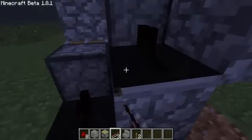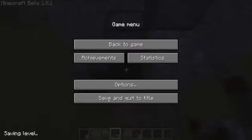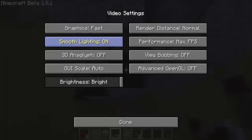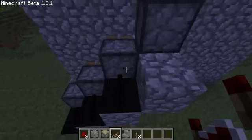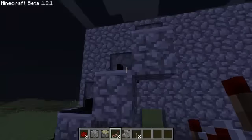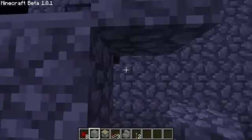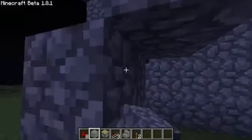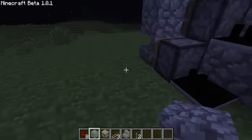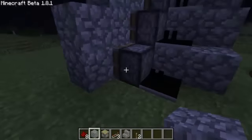Then what you want to do is place the redstone repeater. Sorry that you can't see the redstone repeater that well — smooth lighting is on. What you want to do now, just make this two blocks out so where you can put the redstone. My bad for not saying that before. Let me just make another wall. That'll be fine.